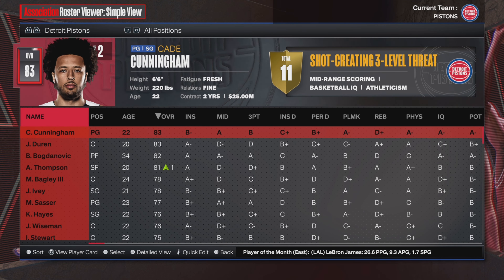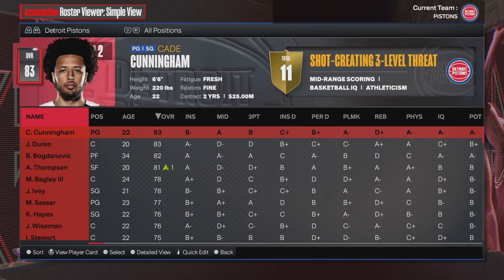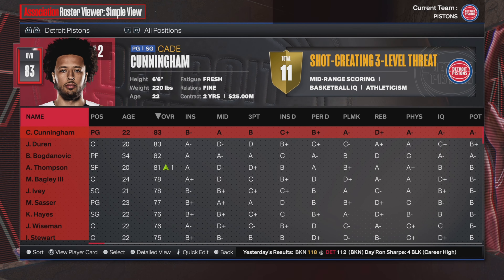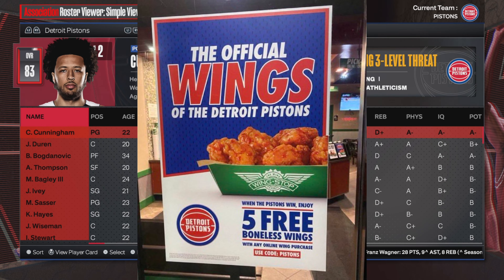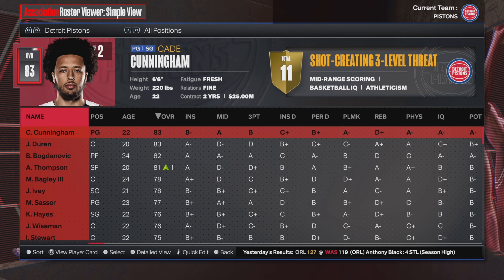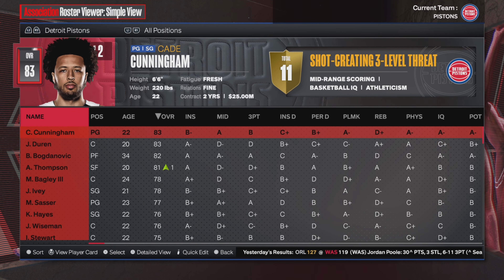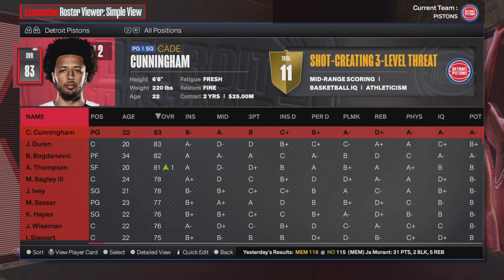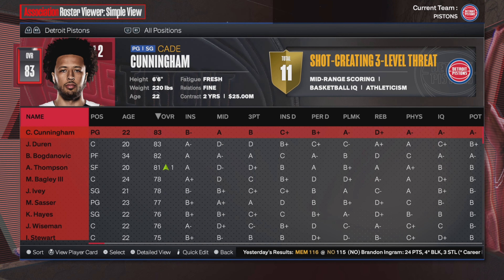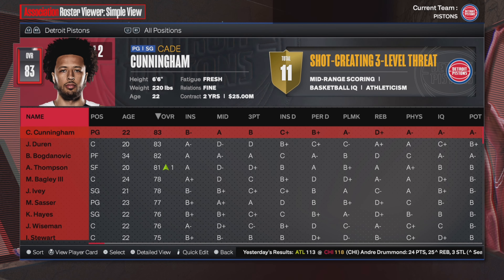This year's Detroit Pistons are currently one of the worst teams in NBA history, and just a few days ago they broke the record for the most consecutive losses in a row in a single season with 27. So it's my job today — I'm here on NBA 2K24 and we're going to be doing a Detroit Pistons rebuild. The goal of this challenge is to win as many games as possible with the Detroit Pistons while rebuilding them. Detroit Pistons — with no other true way to put this — they are awful.